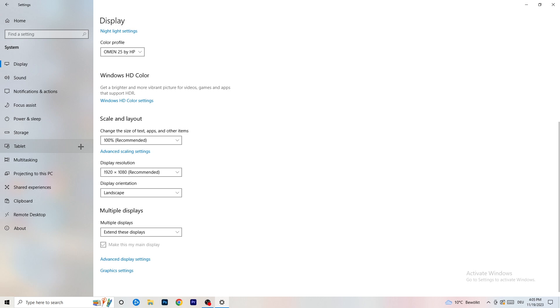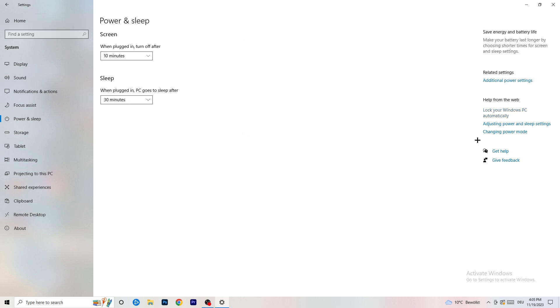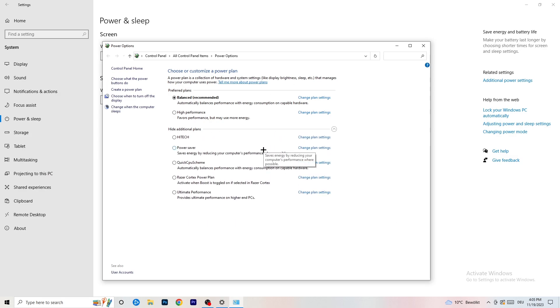Next, go to Power and Sleep, then click on Additional Power Settings on the right-hand side. Click the small chevron to expand all available power plans. For me, Balanced works best, but some PCs respond differently — so check High Performance, Balanced, and Power Saver to see which one works best for your setup. It will help you a ton, so take your time testing.